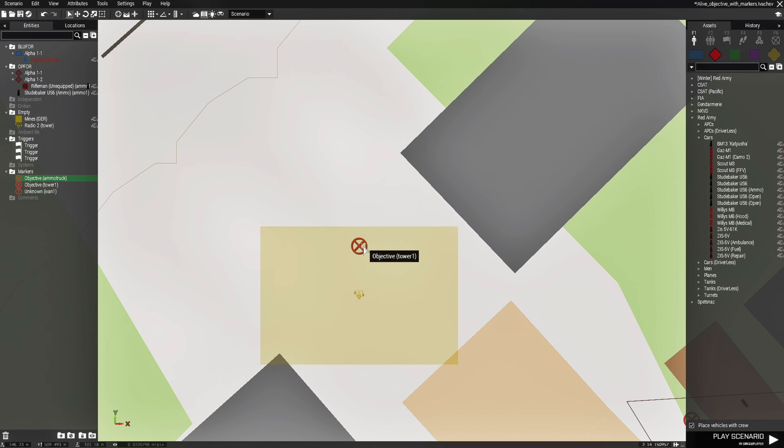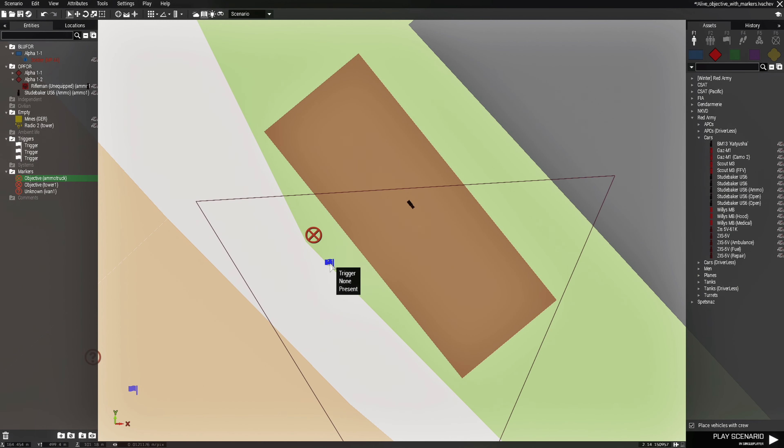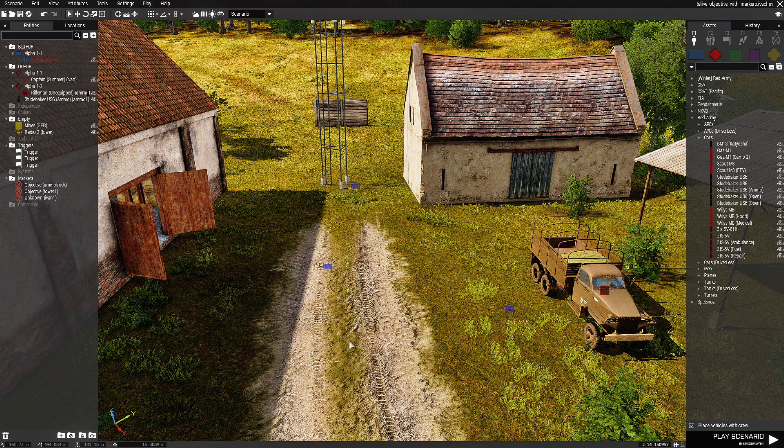If you hover your mouse cursor over the markers it'll show the name of the marker — same for the tower and the officer. Go back to the trigger and change the variable to 'ammo1', then change the hint to 'You have destroyed the ammo truck', and change the delete marker command to 'ammo'. Now we have three objectives.